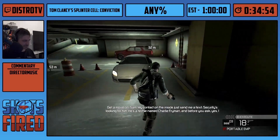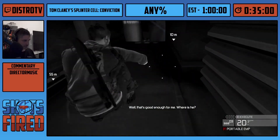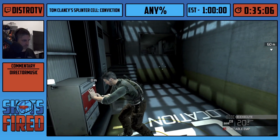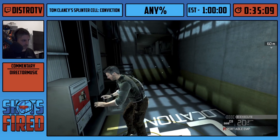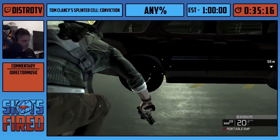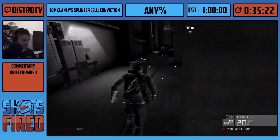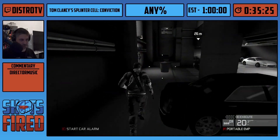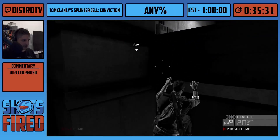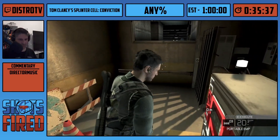Now we're in Third Echelon. Distro knocked out an NPC and grabbed his key card for the elevator. You have to at least knock out one of them and get their key card. I have to place two C4 charges. I'm doing a more marathon-safe strat — there's an 11-second faster strat but this is way safer. After planting this C4, I get a checkpoint. I revert the checkpoint because it resets the guard's positions, so I can go to the elevator without any issues.